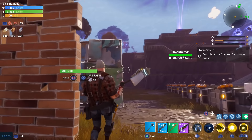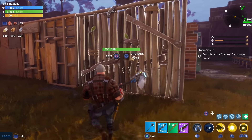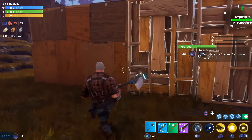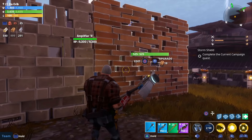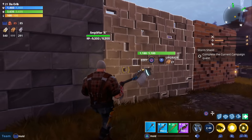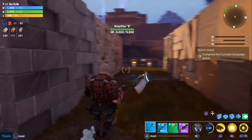When we upgrade wood it goes from 350 to 790, and when we upgrade it again it goes to 1225 health points. When we go to stone it starts off with 525 health points, when we upgrade it once it goes to 1180, and when we upgrade it again it goes to 1840.